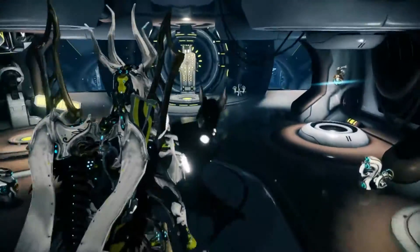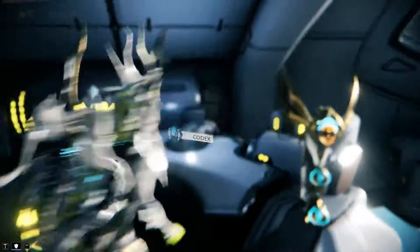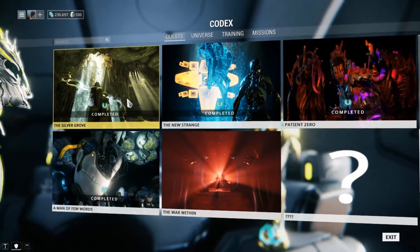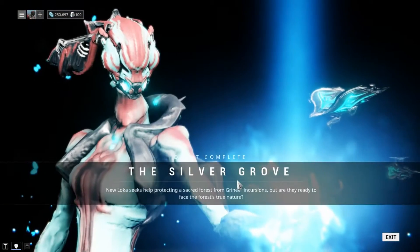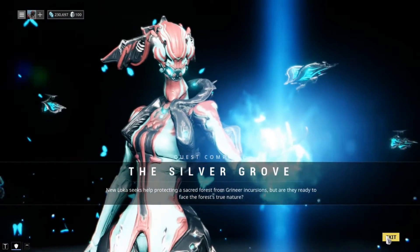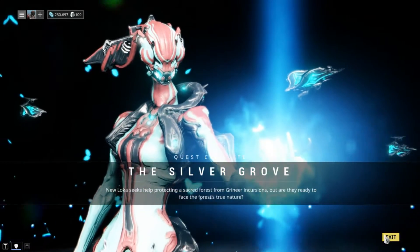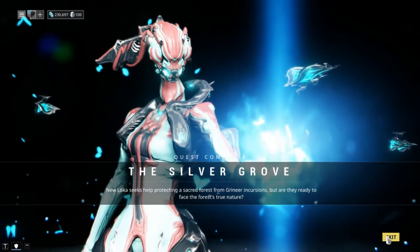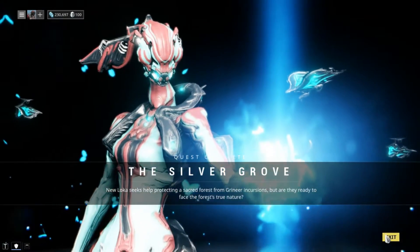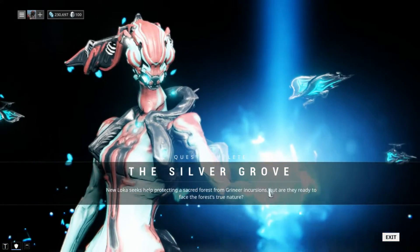Titania is the Warframe that you get from completing the Silver Grove quest. Here is the completed Silver Grove quest. You get the Silver Grove quest by talking to the leader of New Loca at any relay except Maru's Bazaar and Earth. Even if you're not a member of that syndicate, you go talk to her and that's how you get the quest. After that it's fairly simple — just follow the quest line and you will get Titania.